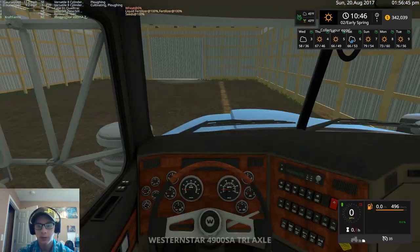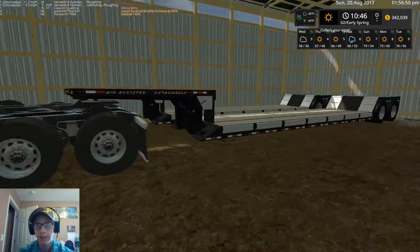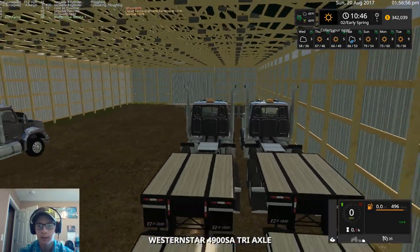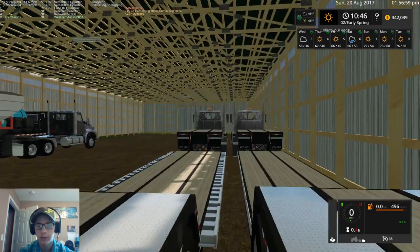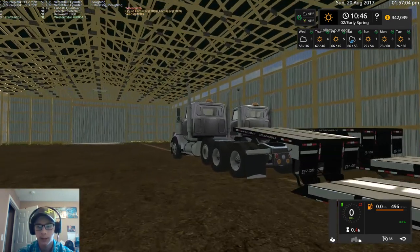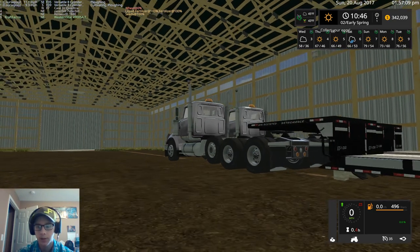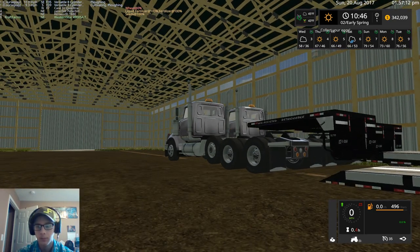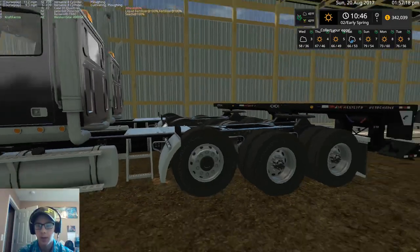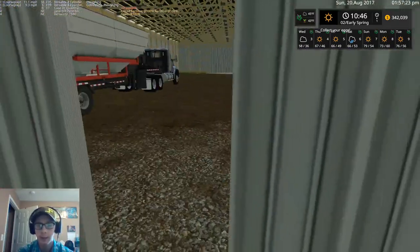Over here we have two Western Star 4900 SA triaxles hooked to Easy Load lowboys — the one from Mod Hoster that LBJ Modding released. It's got mouse-controlled ramps. You detach it, the blocks come up. Very nice. That is all of our equipment on this save game.